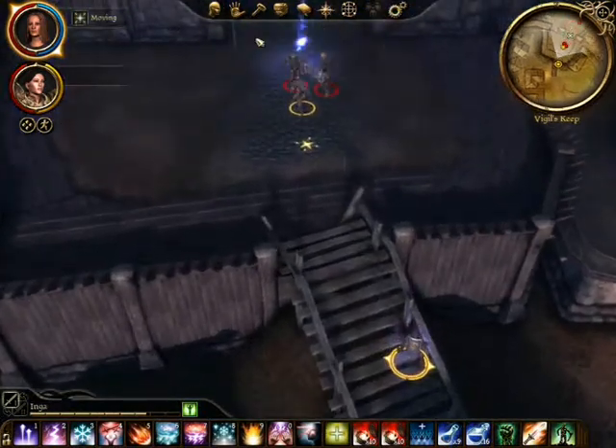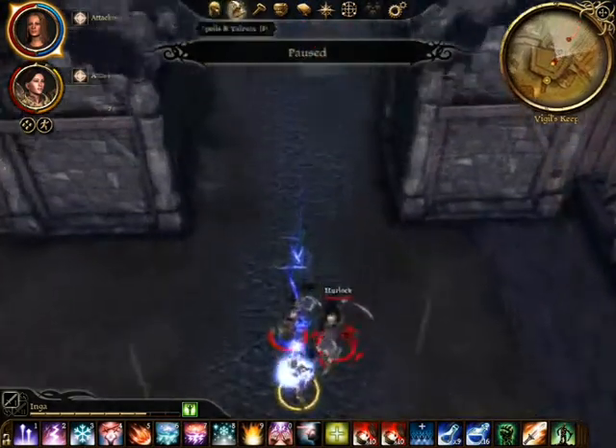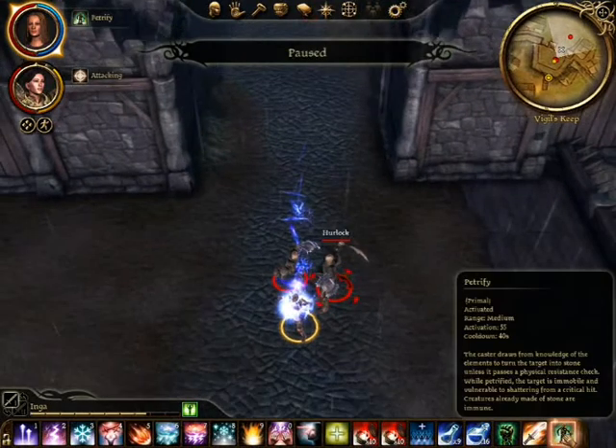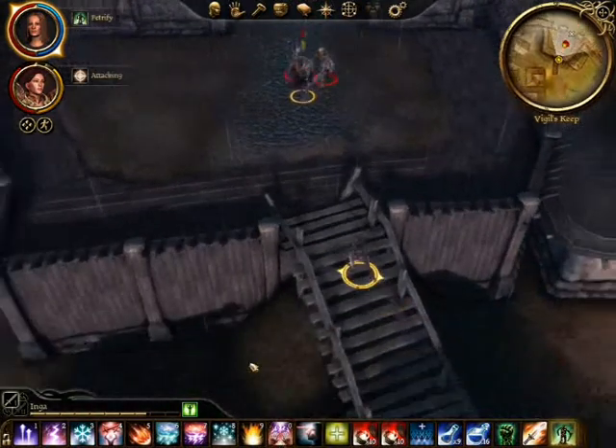Normally I have them staggered, but because I waited for Inga to catch up, a bit silly there. As you saw from what just happened, we've got a genlock emissary who we're going to take out. You want to take him out as quickly as possible.